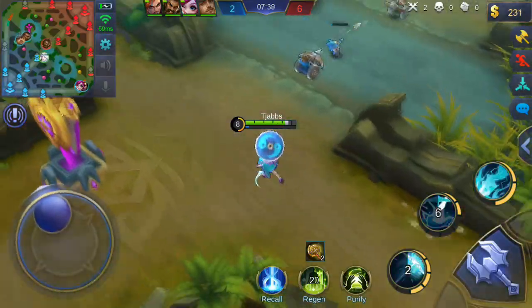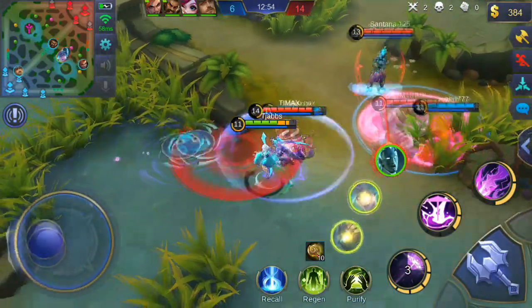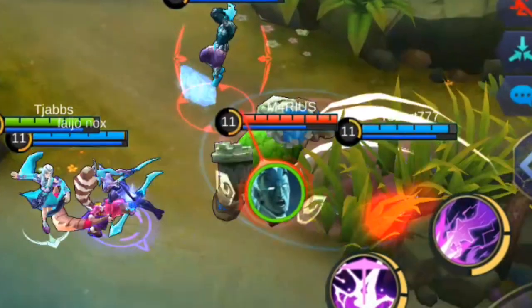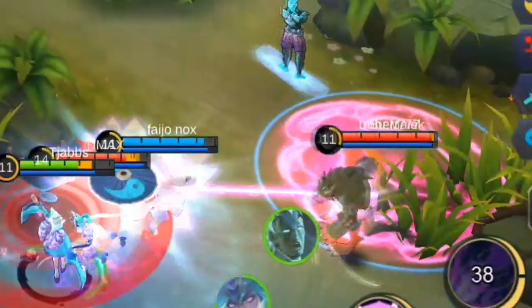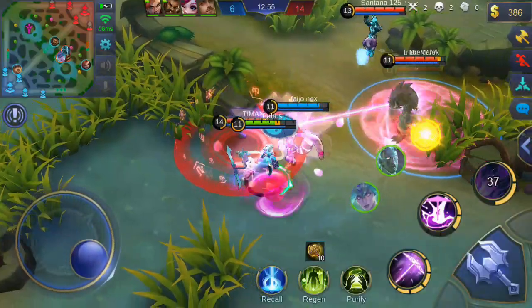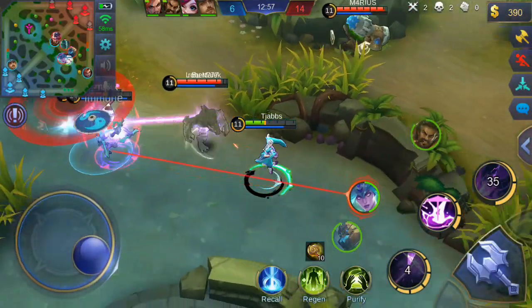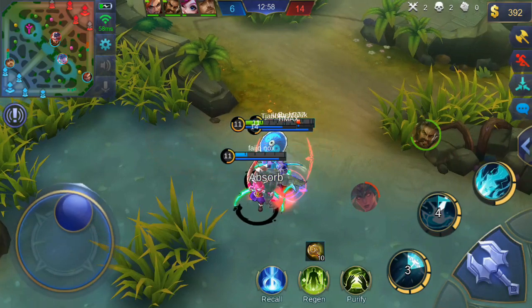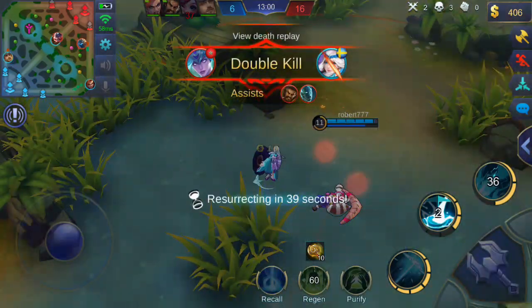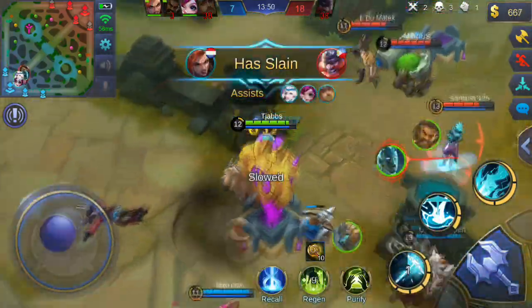I'm just gonna get right into it. If we go into the bush here, you can see that our team's Roger was in the bush, so I thought hey, we got this, no problems — it's two against three, it's fine. Then turning to the enemy Roger, this bug was so annoying. Like honestly, it's insane. I get totally wrecked by this. We shouldn't have been wrecked — I thought it was our Roger, it wasn't. It was the enemy Roger, and you can see him invisible running around there.